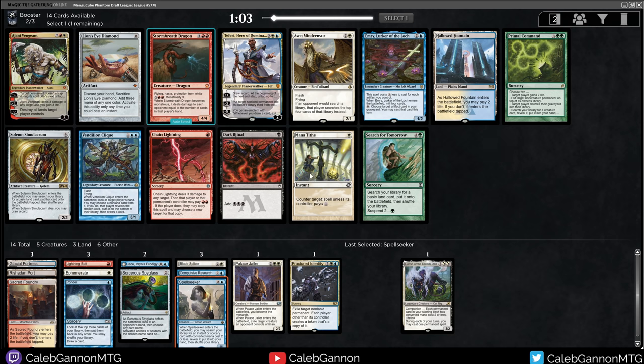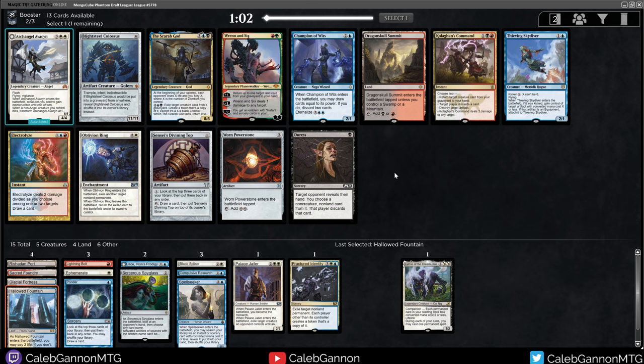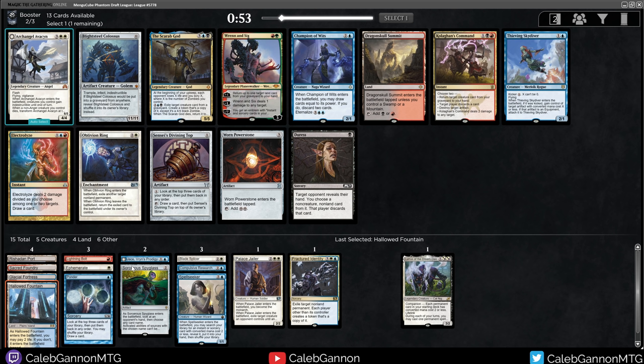Mana Tithe - I love it. Vendilion Clique is pretty good with Ephemerate. Hallowed Fountain - I think this is necessary. I know I said I wasn't taking fixing, but there are a million good cards in that pack. The odds of someone taking Hallowed Fountain are pretty high though.